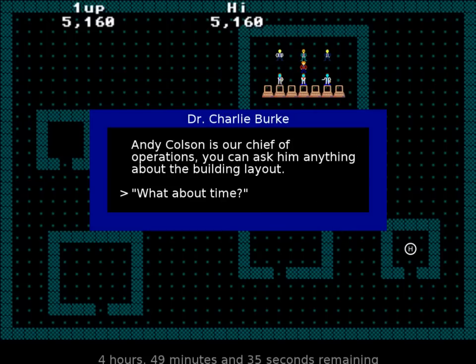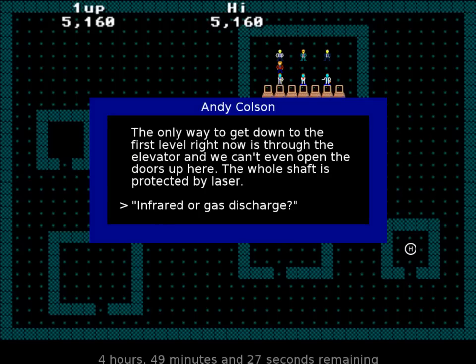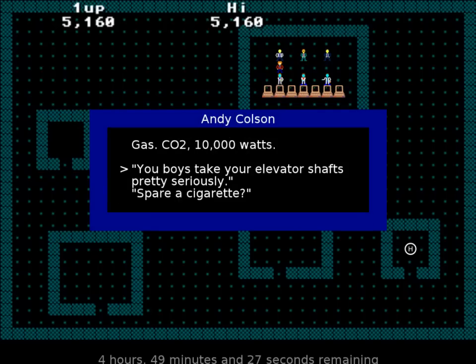You got anybody I can talk to about building layout? Yes, indeed. Andy Coulson. What about time? We have an acid leak. So that's the reason for the acid leak. So let's see - the whole shaft is protected by laser. Is this really how the MacGyver show went? That's gas or infrared, so you boys take your elevator shafts pretty seriously.